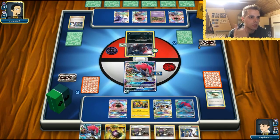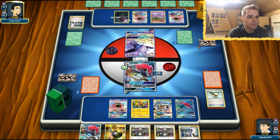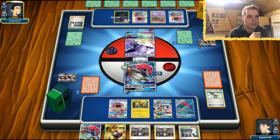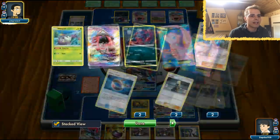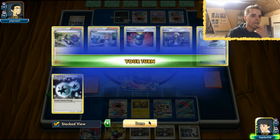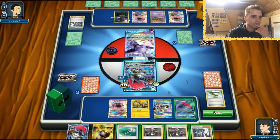One energy going to the Espeon. Confuse us — I don't care at all. The only thing that can punish us is this Garbodor. Six, seven, nine, ten items in our discard — we have a bazillion amount of damage. Still have access to Trade.